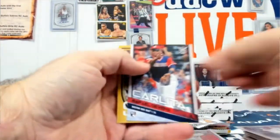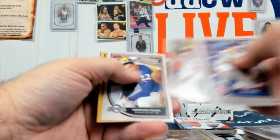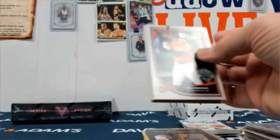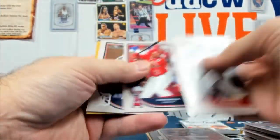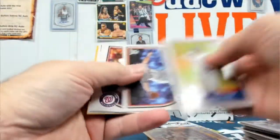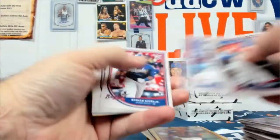Clint Frazier, Devers, Jankowski. Crone — another 25% off code, they're all the same. Blackburn. Castellanos. Woodruff rookie, Abreu, and McCutchen. Last pack for the baseball portion — there you go, Acuna, Gurriel, and Xander Bogaerts.